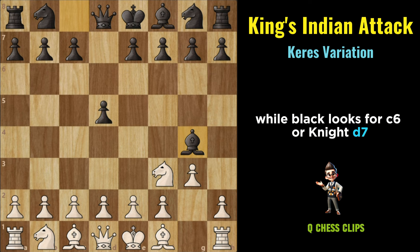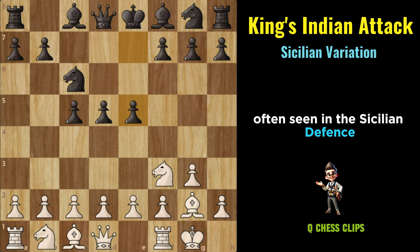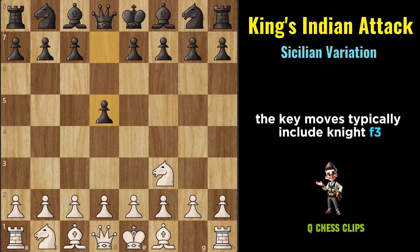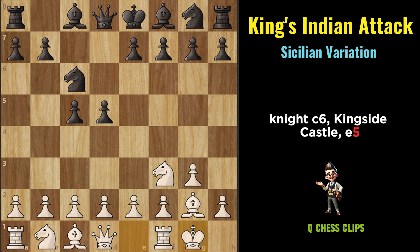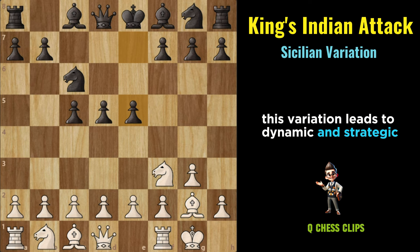Sicilian Variation (King's Indian Attack): The Sicilian Variation of the King's Indian Attack is so named because it resembles pawn structures and setups often seen in the Sicilian Defense. The key moves typically include Nf3, D5, G3, C5, Bg2, Nc6, kingside castling, E5. White aims for a solid pawn structure with central and kingside control, while Black adopts a flexible setup with rapid pawn expansion on the queenside. This variation leads to dynamic and strategic middle game positions where both sides have chances to launch attacks and maneuver for control.